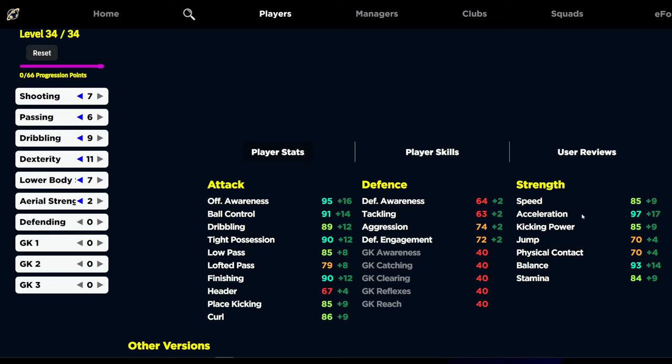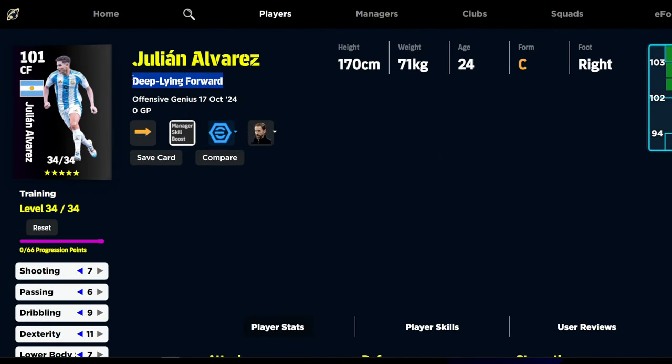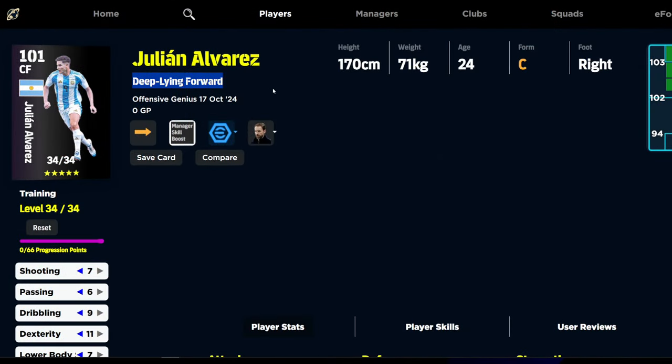I don't think you need to give him anything else. But the thing I like about this card is look at this — 90 finishing, 86 curl, 85 speed, 85 kick and power, and 93 balance with 97 acceleration and 95 offensive awareness. This is probably as close as you're going to get to Romario-esque in terms of his play style, his size, his strength off the ball. It's a phenomenal card, honestly there's no real weakness in this card apart from the fact that it's a deep line forward, which I know a few people can be iffy about.